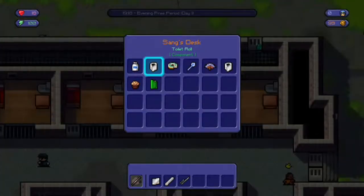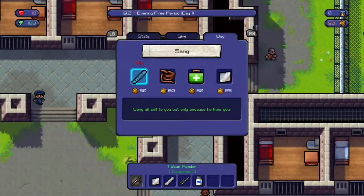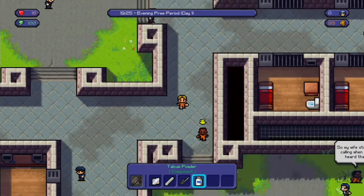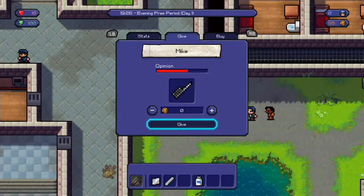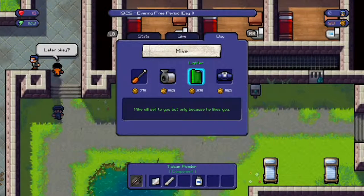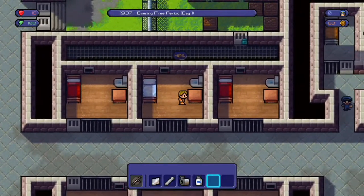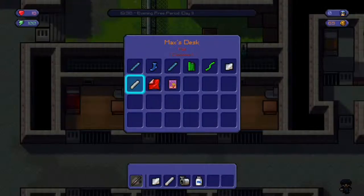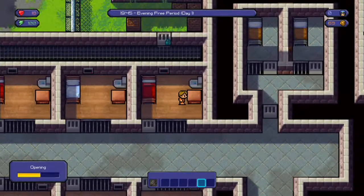If we can quickly get into Sang's room - talcum powder, that's what I wanted. What are you selling? Mike has duct tape - we need duct tape. We code with shiv and got the duct tape off him. Duct tape's always a handy resource to keep hold of. We've got a lot of contraband in our stash at the minute, so we need to be careful.